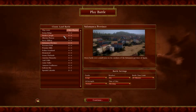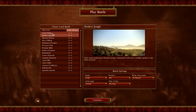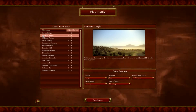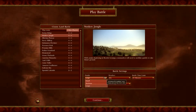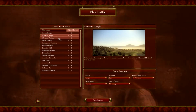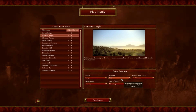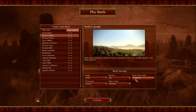The second map is Sunken Jungle - Syrian Ridge, not Syrian Hills by the way. We'll put the funds to large, AI strength normal for the next two or three games just to get the hang of normal difficulty.